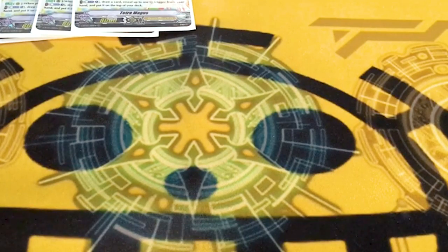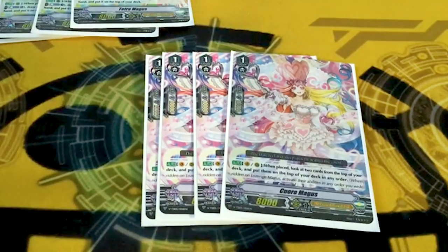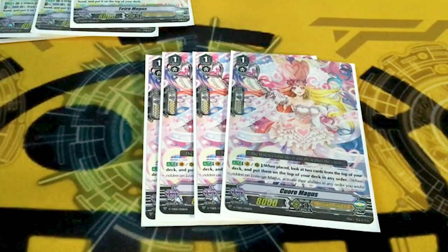Another fun card is QR Magus, which is on ride or call — look at the top two from your deck and put them in any order you want. No drawing, but it's just free sculpting. It also says something on Lozenge Magus, so when you ride and draw a card you can activate their abilities in any order — but that was a joke, don't be stupid.